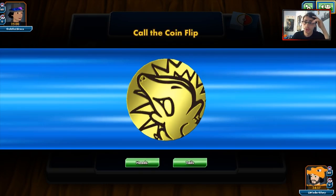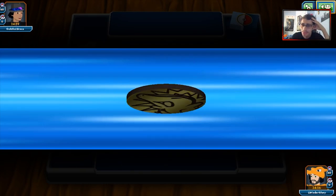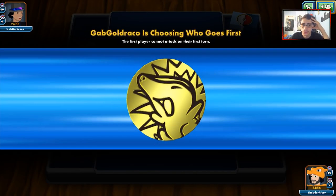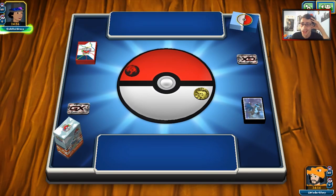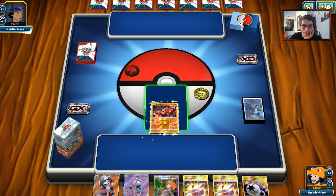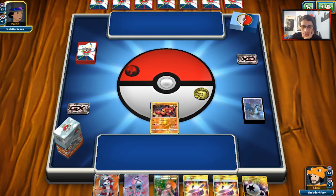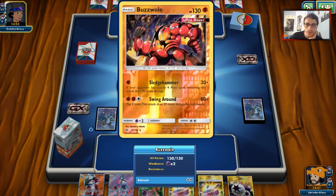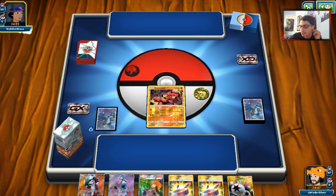Gardevoir — that's actually kind of tricky to beat despite Yanmega not needing any energy to attack, which is good. Something about Gardevoir is just not ideal. We are going to start with Baby Buzzwole. We do have Brigette and Lele, so we have a good enough hand — we can get an energy and start swinging with Sledgehammer here and get some pressure on the opponent. Opponent will mulligan, so it's a Gardevoir deck.